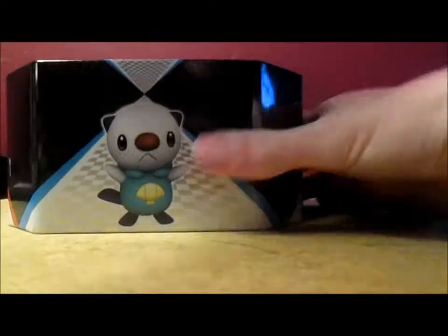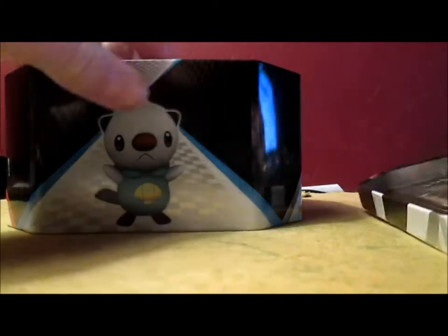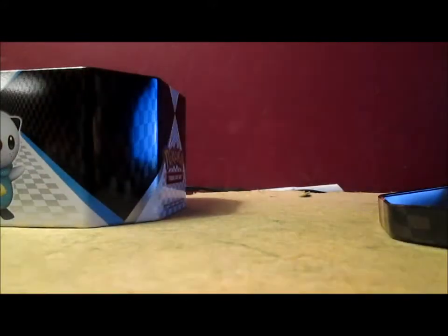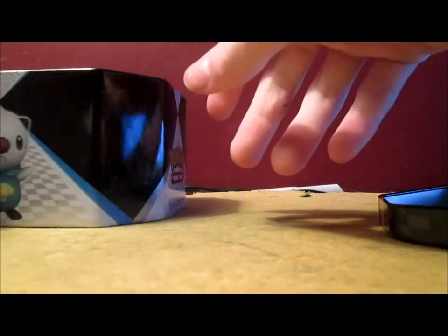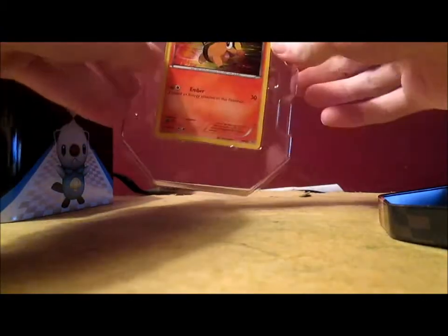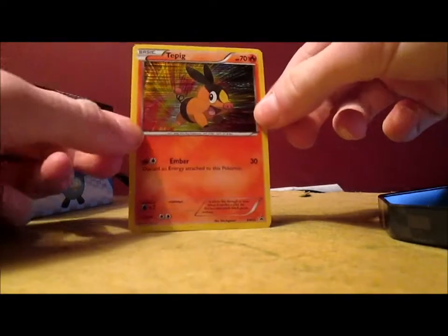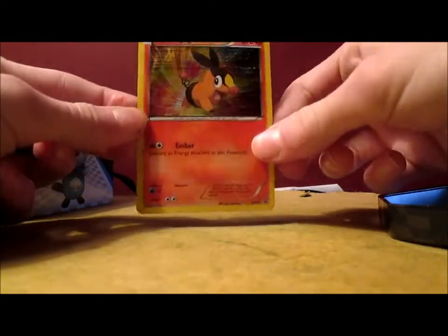I was supposed to get a Torterra Level X tin. Look — Metal Tepig! I was supposed to get a Torterra Level X tin and more Black and White theme decks, but those are actually coming later — they got sent on January the 13th, so they're coming a little bit later. Tepig! There's a Tepig. I'm going to actually take it out and show it to you like this. That is amazing — one of the main reasons why I got this tin. That is awesome.